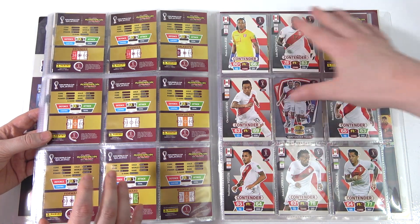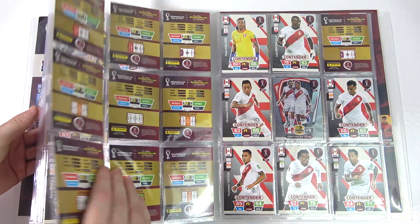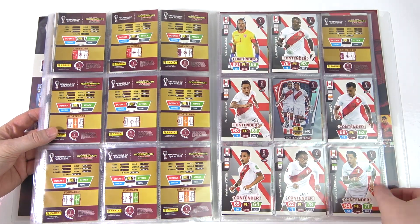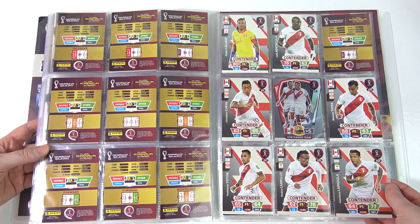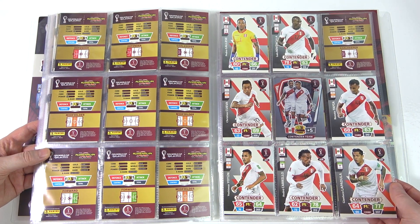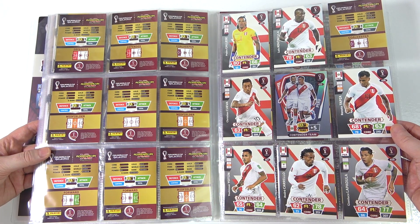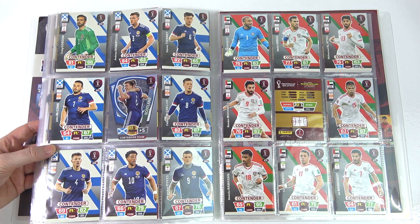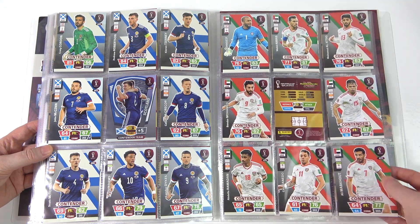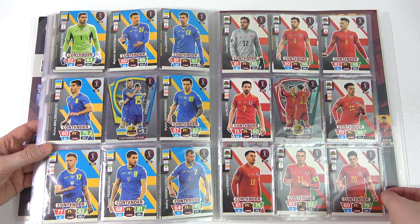New Zealand is still numbered in the set - the numbering continues through from Costa Rica at 441, jumping to Peru at 451. We've left the page in the binder in the hope they might release them later on. Then we have Scotland, which we've managed to complete as a contender team. We need the contender team card for UAE. Then Ukraine and Wales are both complete - Wales made it to the tournament, which is nice.